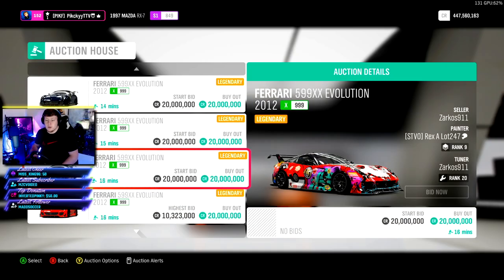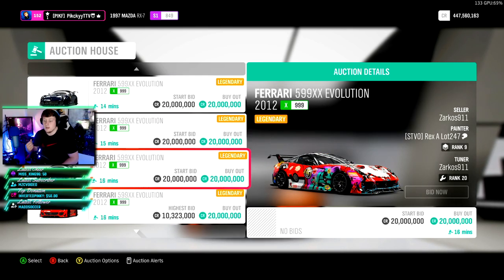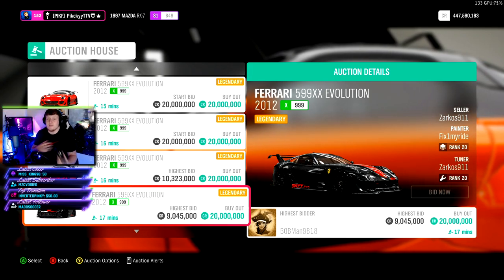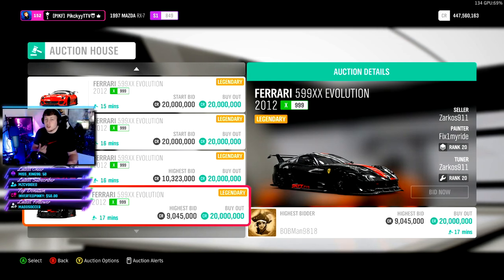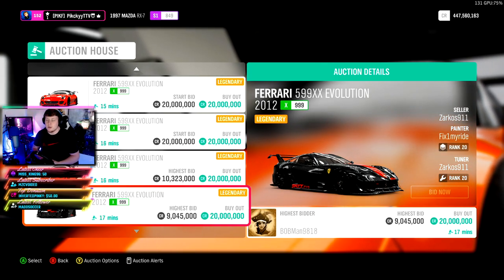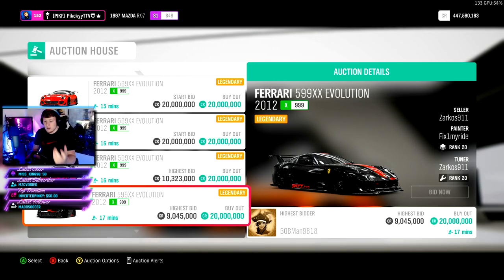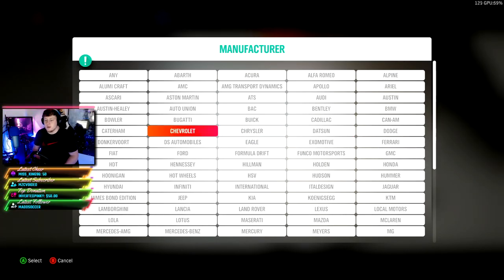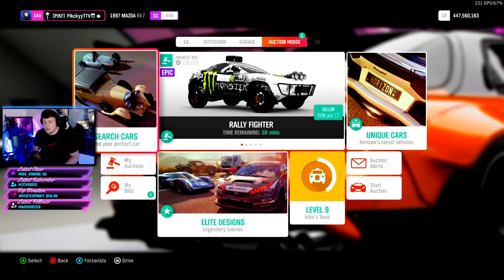I'm using the Evo as an example because everybody knows what it is — it's a fast car in the game. They very rarely pop up in the auction, but when they do they're 20 million or 8 million and a lot of people instant-buy them for 8 million. They're great to snipe but extremely hard to get because of the competition and how many people are doing it. To find out what something's actually worth, basically just look for the lowest price that's posted.